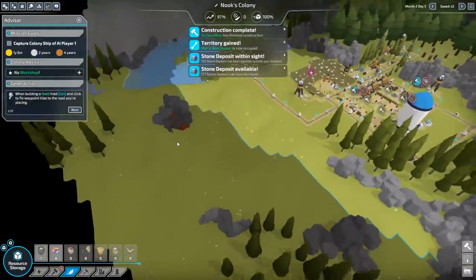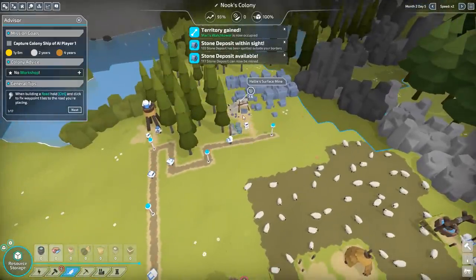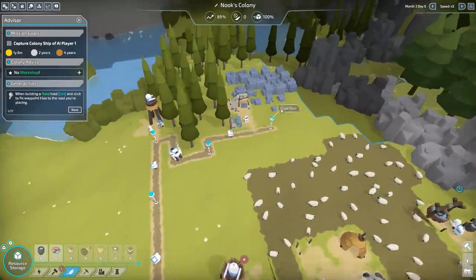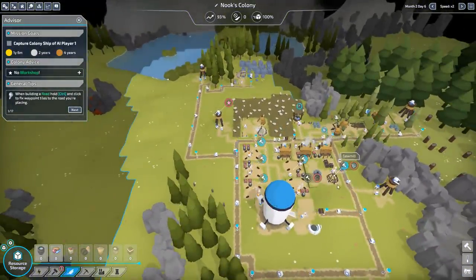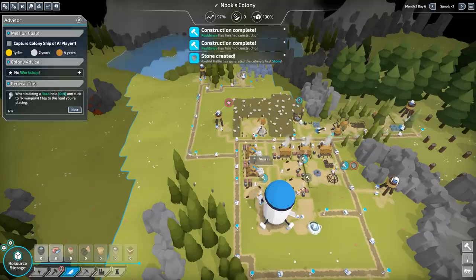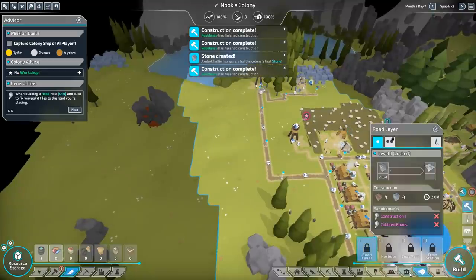Mari's watchtower is now occupied — there's Mari. Now we can get some more stone cranked out here. My stone miner — here comes the axe bot, Hallie — coming to get some stone. Now, one thing we could do is we can set up stockpile land. So everything right now is getting hauled in and out of here. I think maybe we should set up like a big stockpile area, kind of in the base, building kind of over this way.